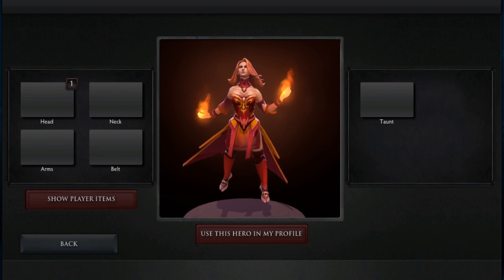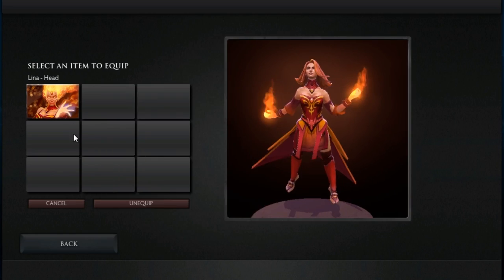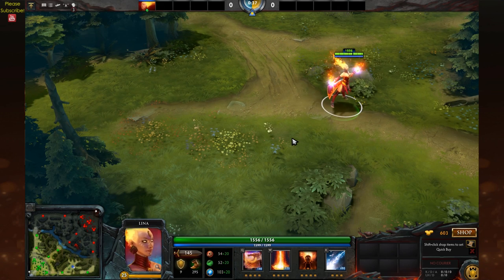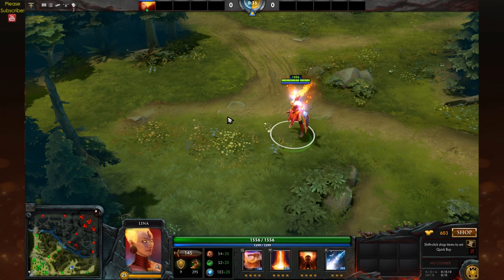Hello Gamers, this is Pat from GamerPat.com and I'm here to present you with a pretty cool item for Lina: Fiery Soul of the Slayer. The item costs 25 euros but don't worry guys, you will get some pretty cool stuff with that money, including the awesome new looking hair.